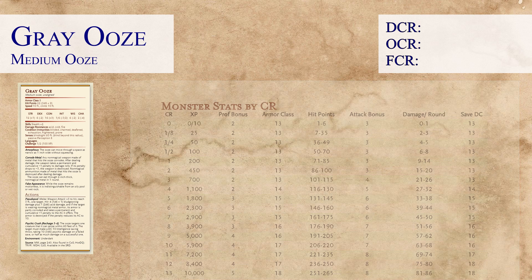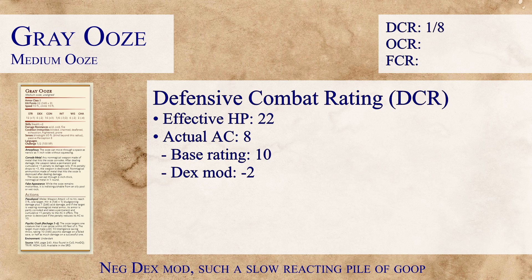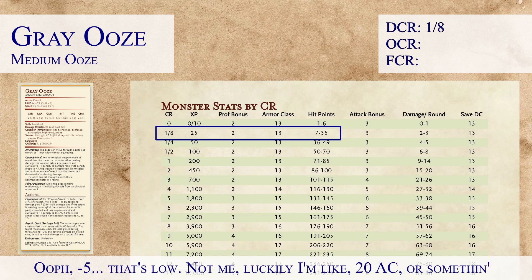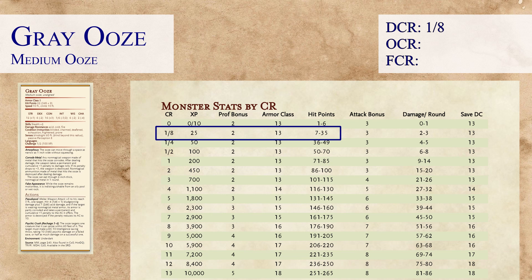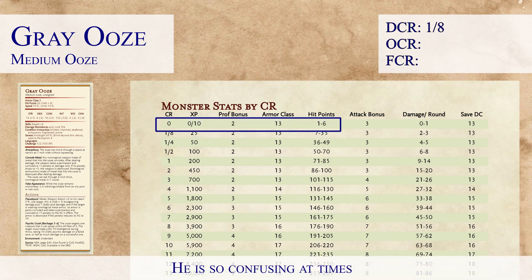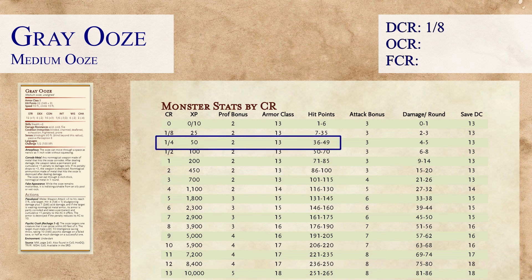Now that we've established the effective HP, let's take a look at the armor class. The Grey Ooze has an actual armor class of 8. We give it the base rating of 10 and then account for the negative dex modifier, dropping it from 10 to 8. When we look at the chart, a CR 1/8 monster defensively is expected to have a 13 AC. Because the Grey Ooze has an AC of 8, this is a negative 5 under the expected rating — a big drop. For every 2 points of AC lower than expected, we shift the CR rating down 1. So we would actually have to shift the Grey Ooze down 2 ratings. We could actually increase the average hit points up to roughly 49 and still not affect the overall CR.